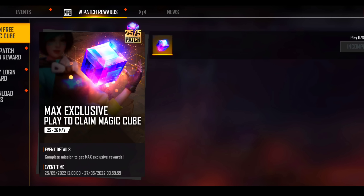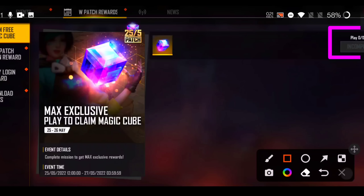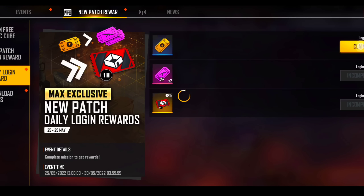Before that, I want to tell you about your new updates. First of all, you will be able to use the magic cube event until the 26th, where you have to play only 15 minutes. The glitches are finally fixed and now you can claim it. There are many rewards you can claim there.